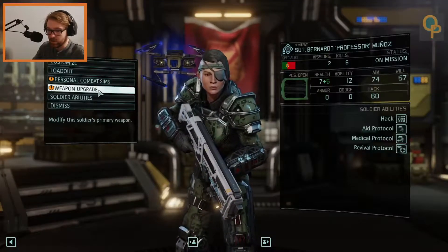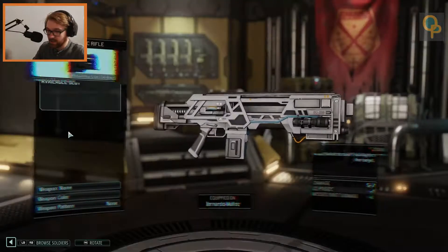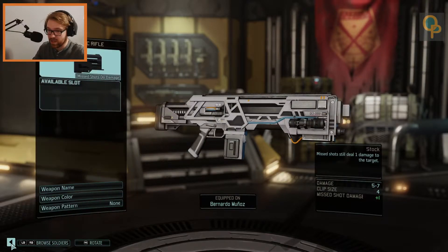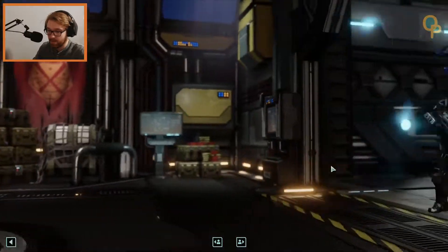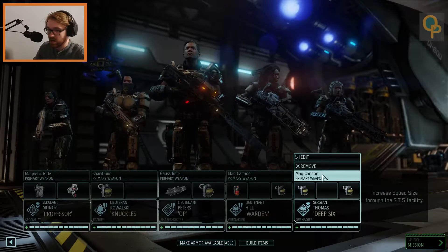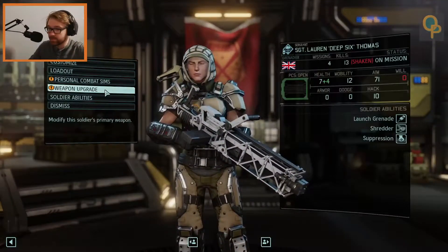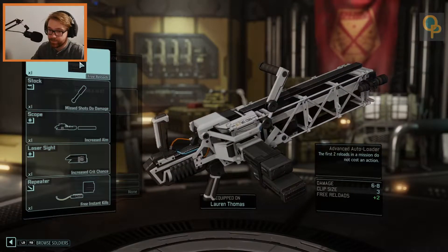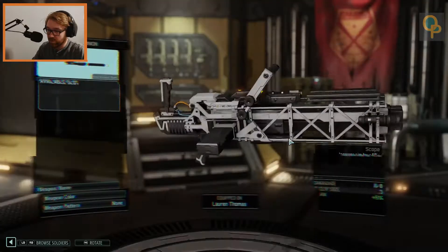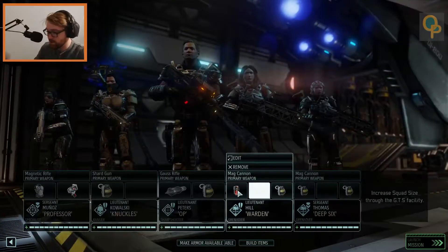For the regular rifleman medic, it's nice to give them a little stock — get some guaranteed chip damage in there. We'll stop there with that. Our heavies need more progression, so you're going to get a scope as well. We'll stop here and save some stuff so we don't blow everything on a couple people.